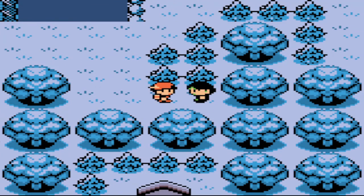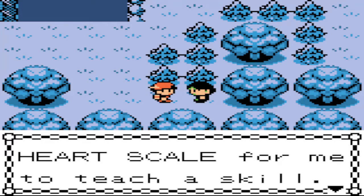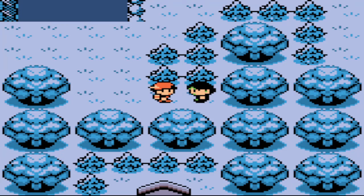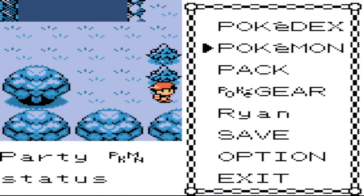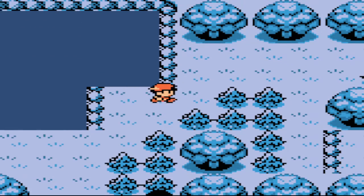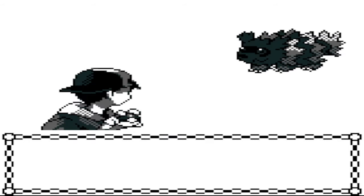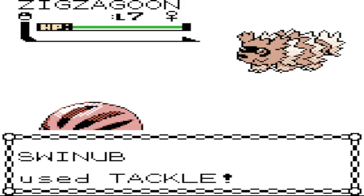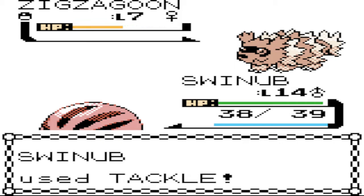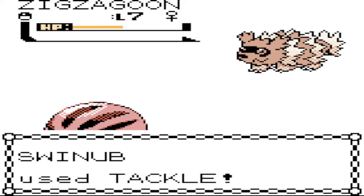This guy still gives you Headbutt? He's a move tutor — he can teach Mega Horn! But I don't have a Heart Scale. That's interesting — so I can come here and teach Mega Horn to a Pokemon. Swinub might be able to learn that when it evolves since it has tusks. He probably has a bunch of these tutors around the world that teach really strong moves. I need to get a Heart Scale — I'm not really sure how, since there's no Luvdisc to find in this game. Heart Scale was introduced in Generation 3, so getting one in Gen 2 I don't know about.